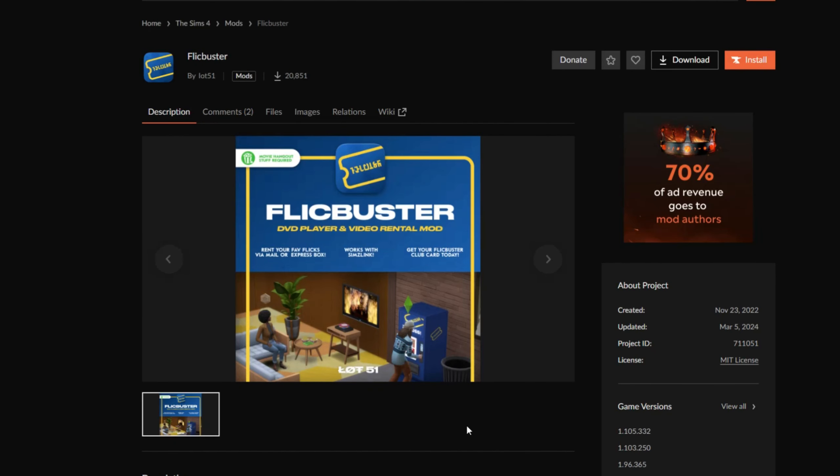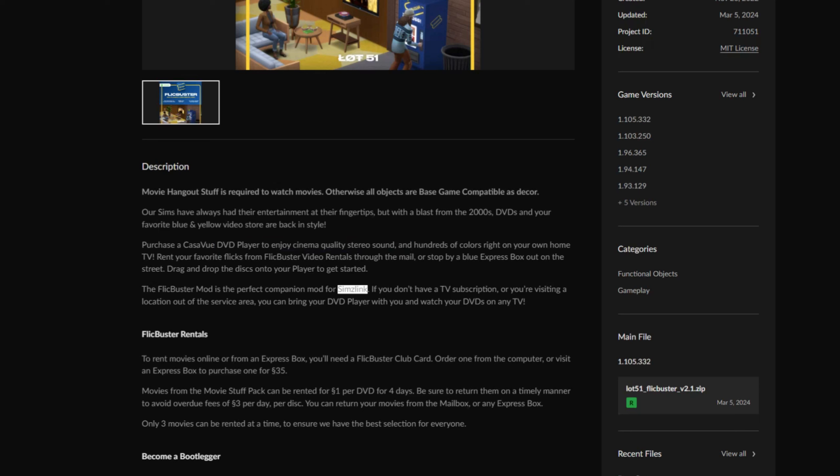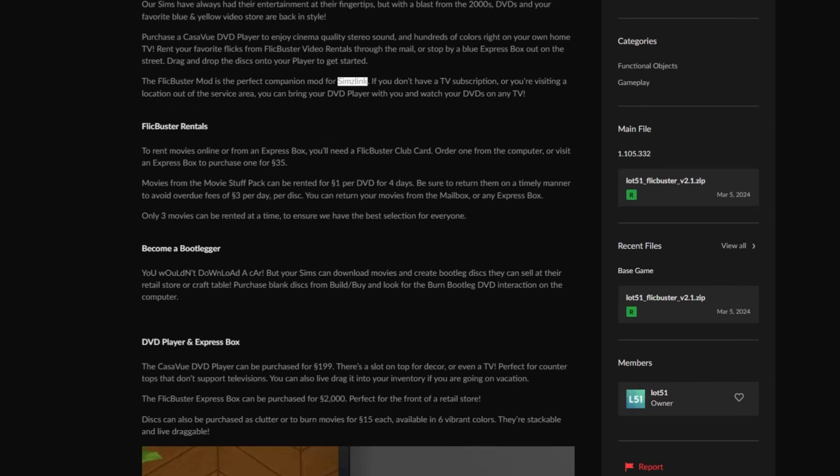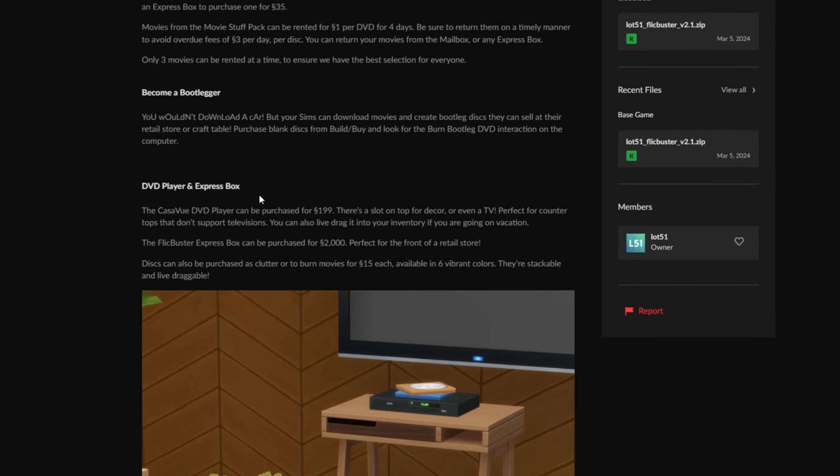Let's jump into the first mod. This is FlickBuster by Lot 51 — it is based off of Blockbuster and it's basically a DVD player and video rental mod. Keep in mind that you do need the Movie Hangout Stuff Pack to actually watch the movies, but otherwise they are base game compatible decor items. You can get a DVD player, and you also have to rent movies through the mail or you can place down this blue express box. You can also become a bootlegger and create bootleg discs that you can sell at a retail store or craft table.